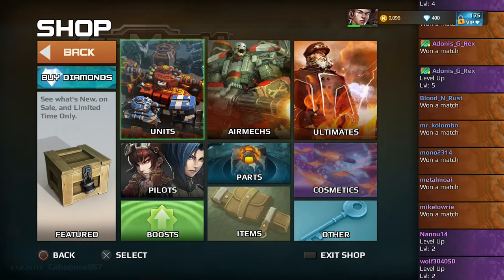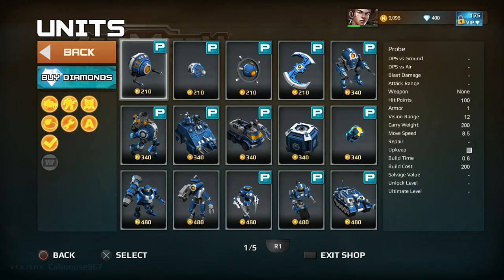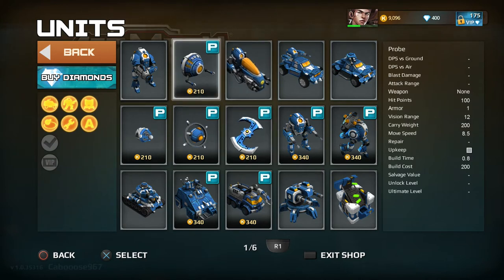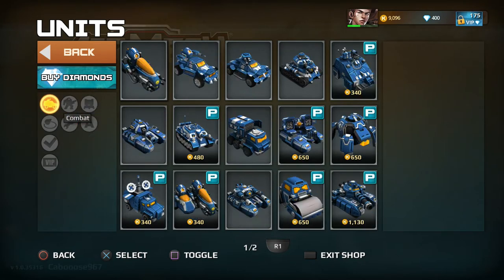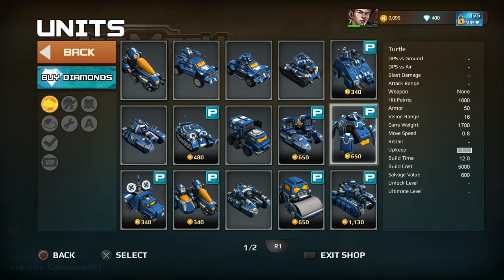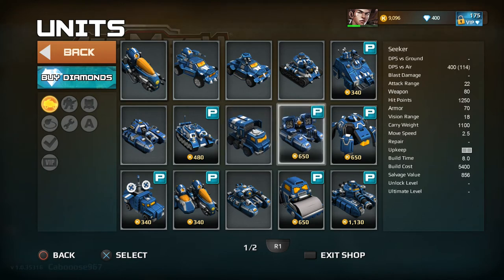You start off with some basic units and can buy more from your loadout. Depending on how you build, you can do infantry or combat vehicles. So you've got a light recon, a Humvee, tanks, some artillery, and anti-air — though the only air units in the game are the mechs themselves, so there's no real point to anti-air, which I don't understand.